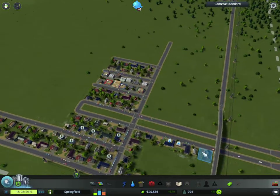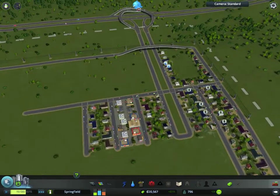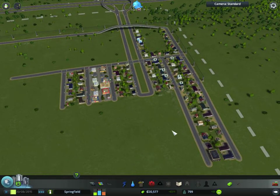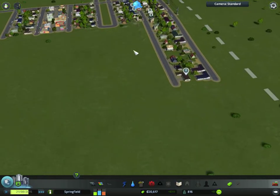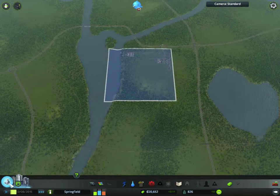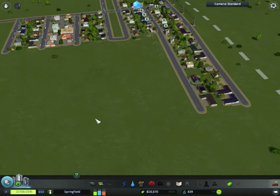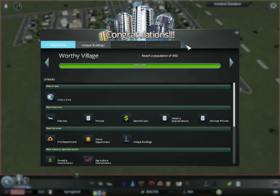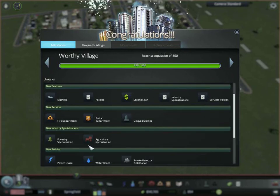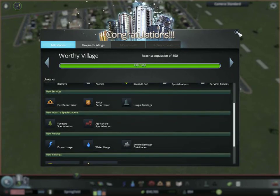The city is looking pretty good. Population of 800 — I think I'm gonna get a prize now. We got it — unique buildings, police department, fire department, all this stuff. New area: Agriculture. Okay, this looks good, let's do it.